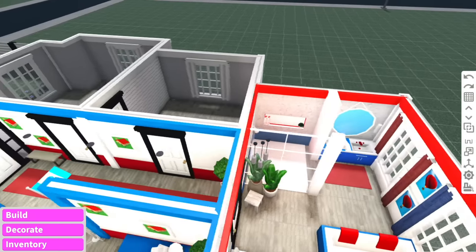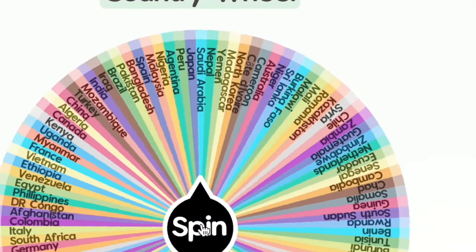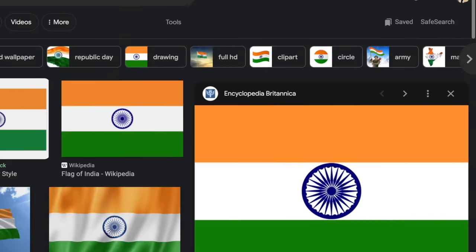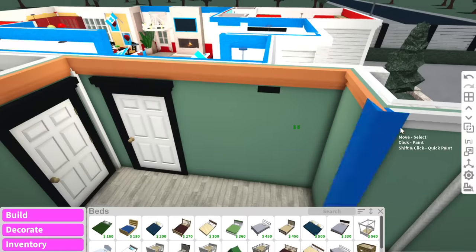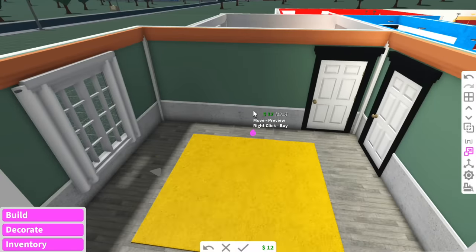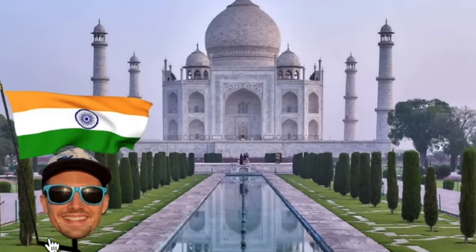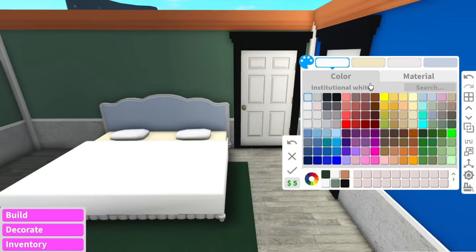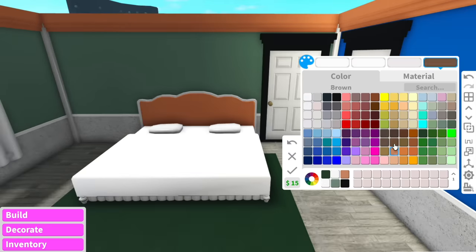Now we're going to do the master bedroom. The country for the master bedroom is going to be India! The Indian flag is orange, white, and green with a navy blue wheel in the middle. For the color of the room I think I'll go with green with orange and white wall trims. When I think of India I think of the incredible food — one of my best friends is Indian and she brings me the best food ever. Another thing I think of is the beautiful Taj Mahal, which is definitely on my bucket list.